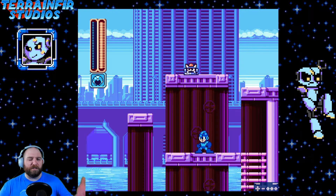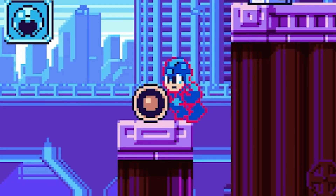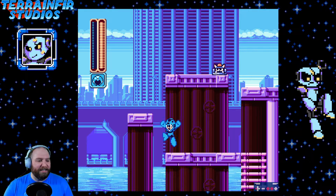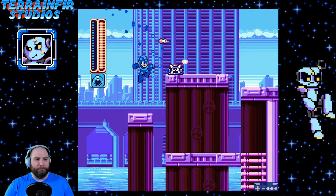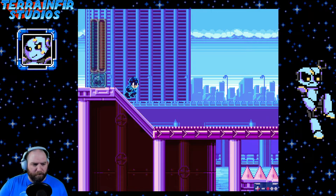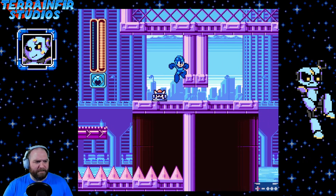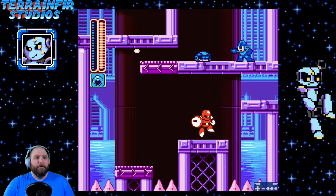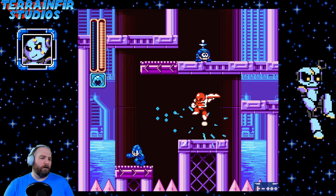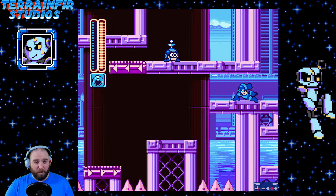A couple things I noticed — look at the energy and weapon display, that is so cute. Everything about this is so cute. Look at Megaman, he's so cute! The Sniper Joe shield guys look awesome — I've never seen them in a Megaman game before, are they new? Also, each enemy has a little number that displays when you destroy them — it says one, some say two, some say three. I don't know if that's damage or a damage counter but if it is, that's also awesome. Oh it's a checkpoint robot!